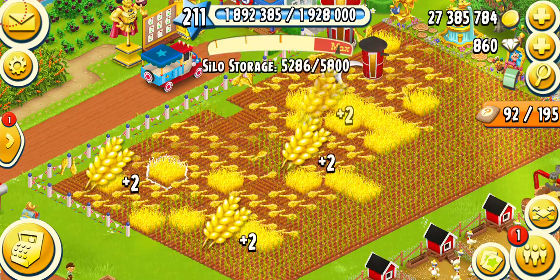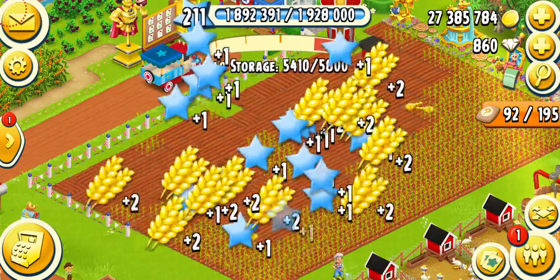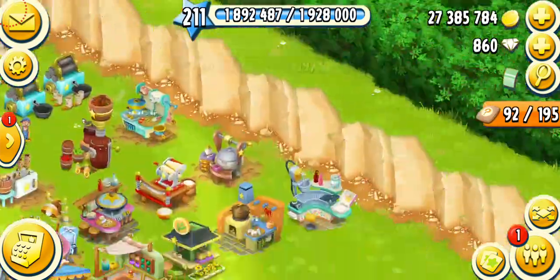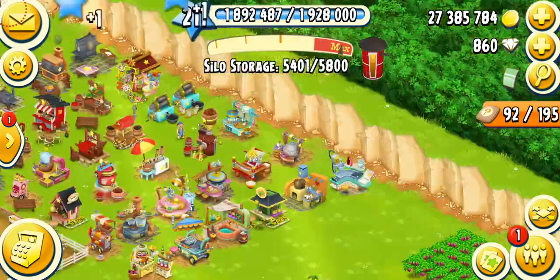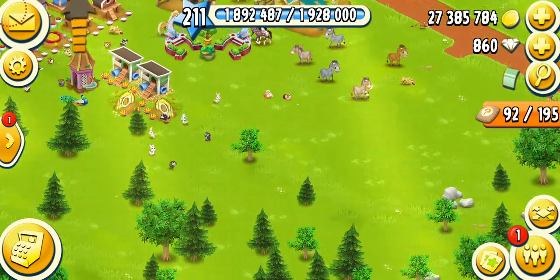Wheat is ready, so we're going to harvest that too. I got a TNT. Let's plant more sugar canes, and let's make some more stuff over here — I was going to make more fresh pasta and some bread. Now I'm going to come to the main topic of this video, which is getting the peacocks.